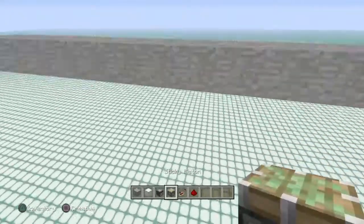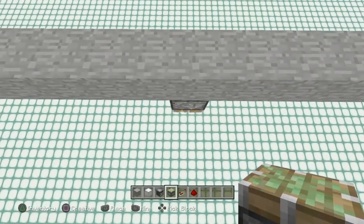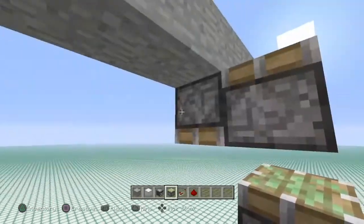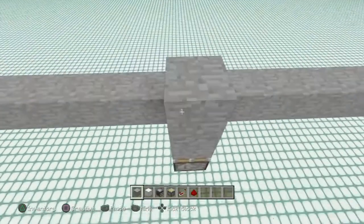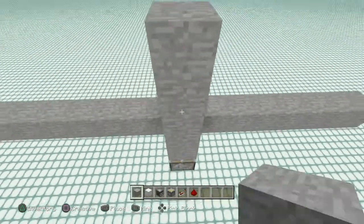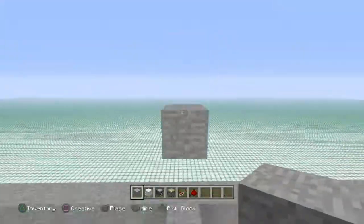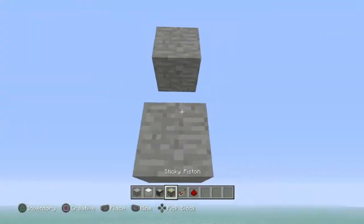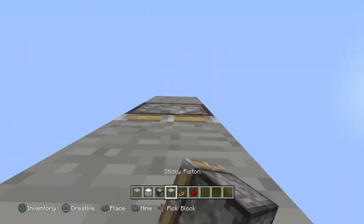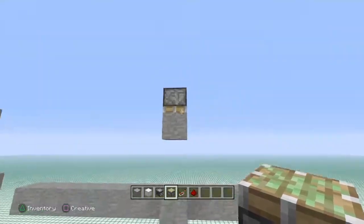Let's go ahead and get started by placing our sticky pistons. Come down here and place a temporary sticky piston just like that, then put the permanent one in just like so, and go ahead and put your block of choice on there. Next, come up two blocks and then one more — that's going to be the stone block. Break the two air blocks out, come up two more blocks, break the middle one out, come down here and place a sticky piston on the bottom, and break the one on top. Now you should have two air blocks in between with two stone blocks and your pistons on either side.